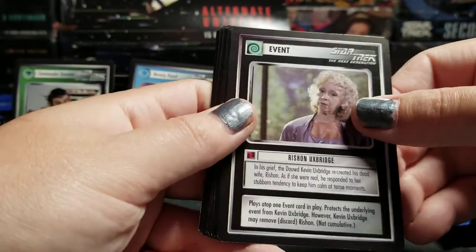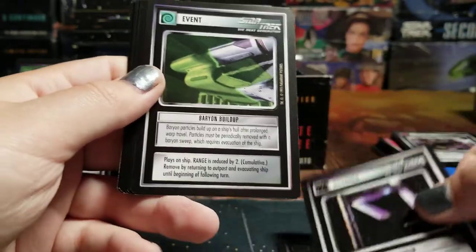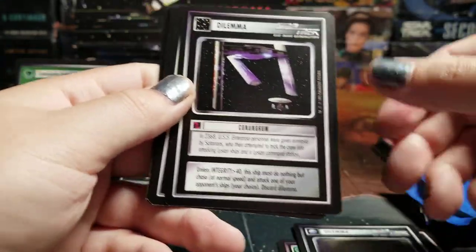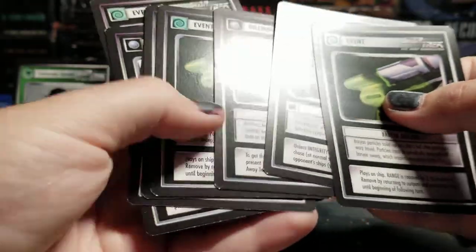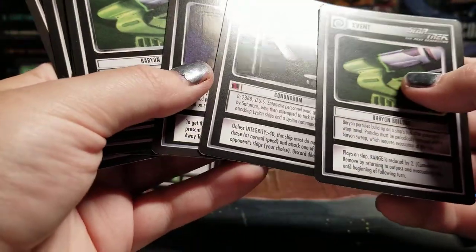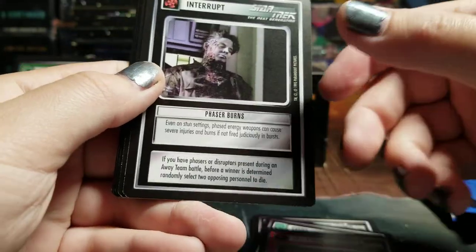Rashaun Uxbridge. Punishment Zone. Destroy Radioactive Garbage Scow. Conundrum. Baryon Buildup. Malfunctioning Door. Conundrum. Baryon Buildup. Malfunctioning Door. Let's look at these first six cards — two Baryon Buildups, two Conundrums. I thought there was also two Malfunctioning Doors, but no, I didn't get the Malfunctioning Door. We'll see — I probably will.